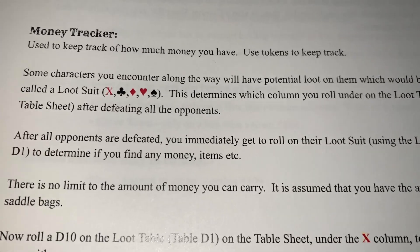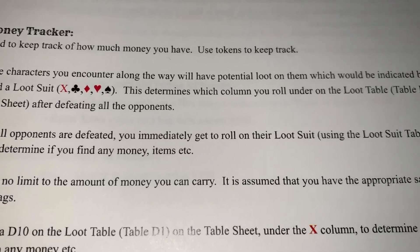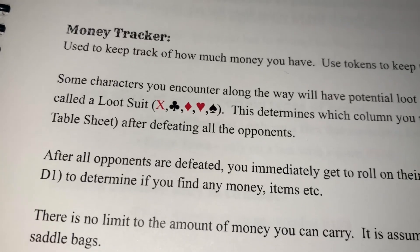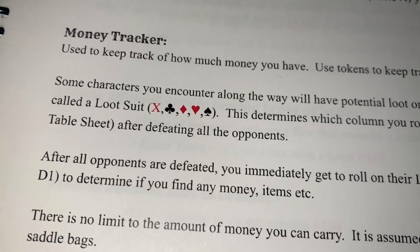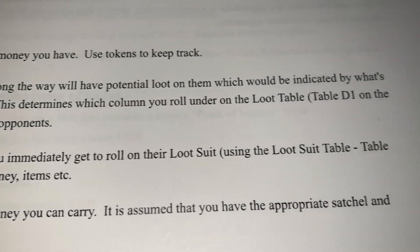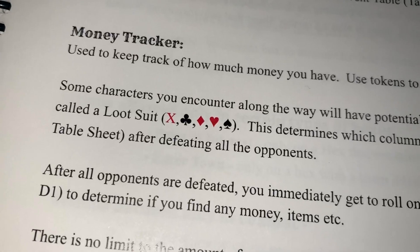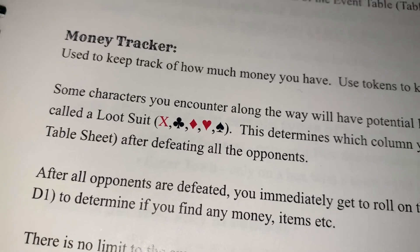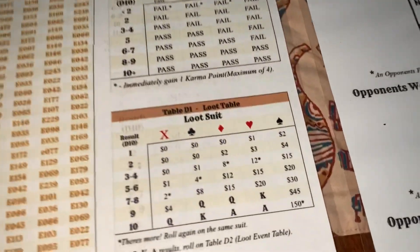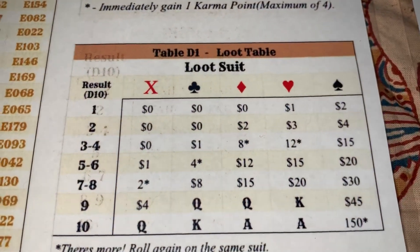Some characters you encounter along the way will have potential loot on them, indicated by a loot suit. The loot suit comes in all four different card suits, and determines which column you roll under on the loot table — Table D1 on the table sheet — after defeating opponents.